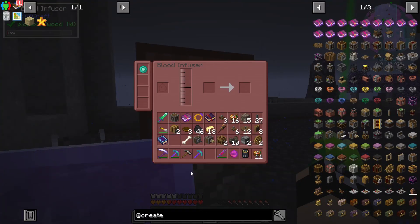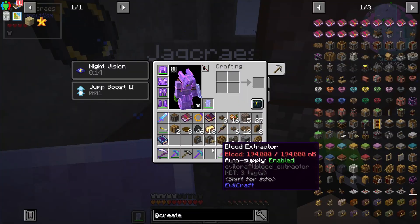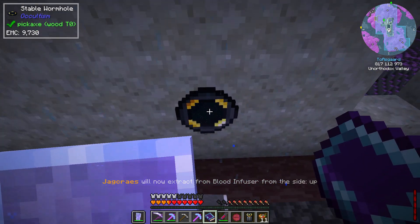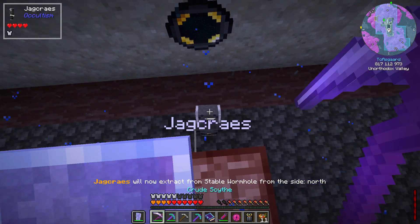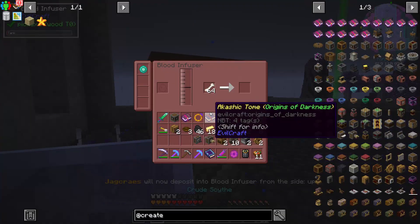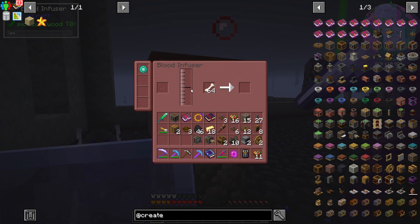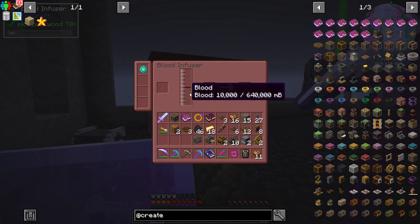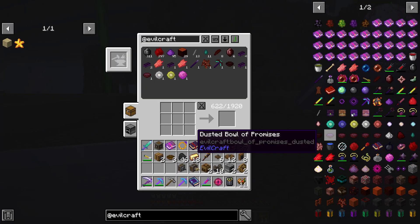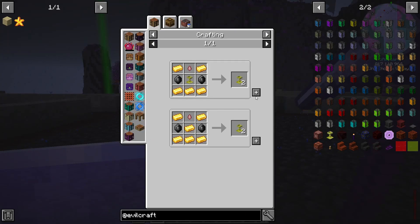We'll open him up and set a whitelist for bones, so he's going to be moving bones over - and it's going to be side specific. So he's extracting from there and depositing into the blood infuser. The bones are going to get dropped in and crafted down. For the cost of 2500 blood we make blaze rods.